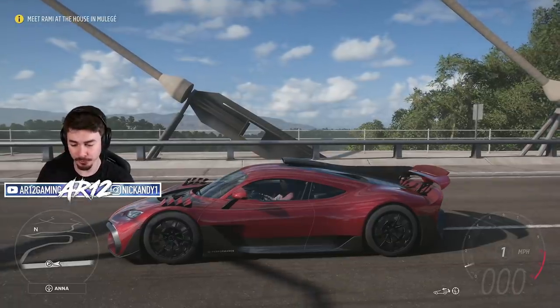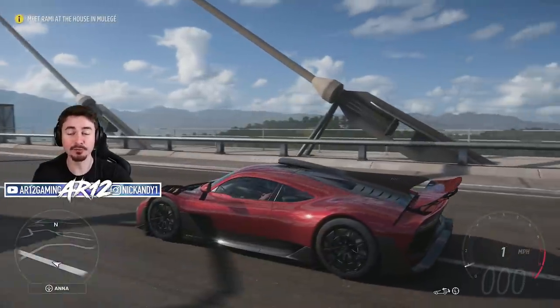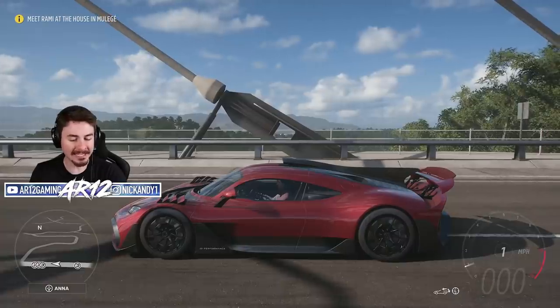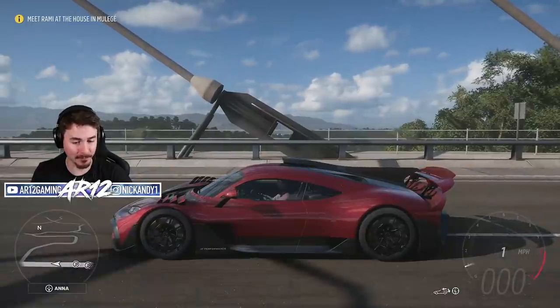Take a look at this. Right away on the HUD, you'll notice this little logo in the bottom right-hand corner of the screen. I can press the left stick down and that will enter the regular mode for the AMG Project 1. So take a look at the suspension, take a look at the rear wing, and those front flaps when I click it.